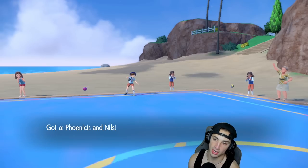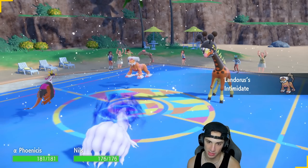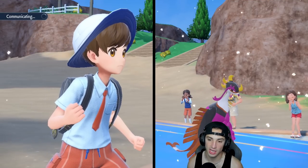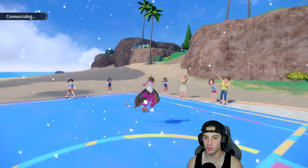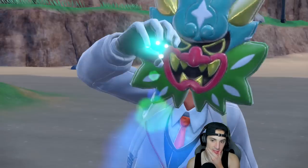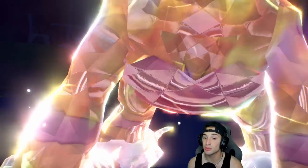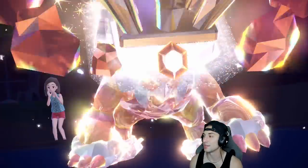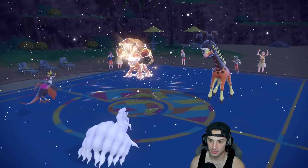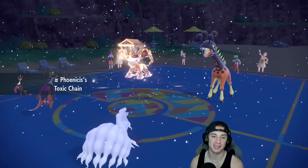Landorus and Frigibax come out. I'm setting up Aurora Veil and going for Acid Spray on Frigibax to lower its special defense — next turn I can rip Blizzards. Landorus seeing an Ice-type Pokemon is heartbreaking for it since it dies to ice moves. It's going to Terastallize, protect, or swap. It ends up Terastallizing — likely pure Flying. Aurora Veil gets up beautifully with Light Clay. Acid Spray flies — Toxic Chain lands! Finally we get Toxic Chain cooking.